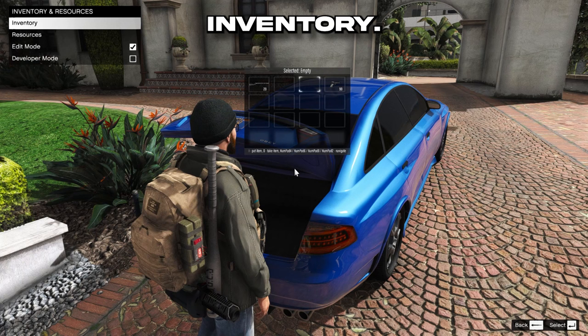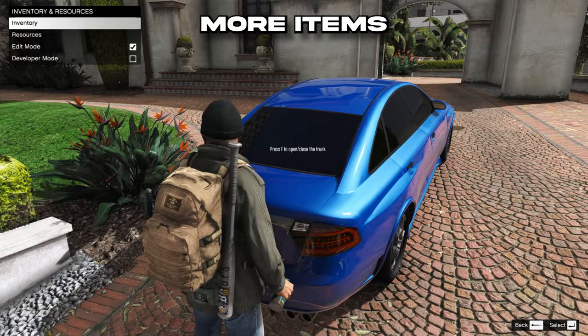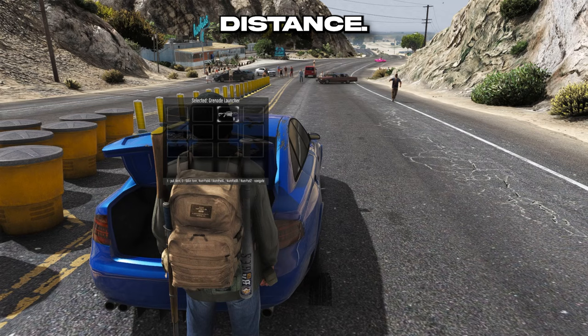Next up we have Car Inventory. With this mod you can open up your trunk and store your weapons. Then you can drive around, gather more items, and store even more in your trunk. Just note that items may not save in your trunk if you leave the car from a far distance, so make sure you take from the trunk what you need.